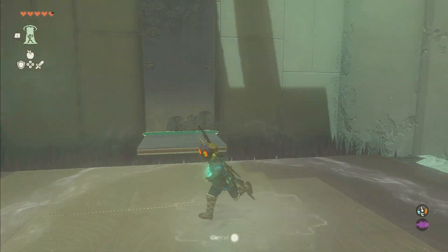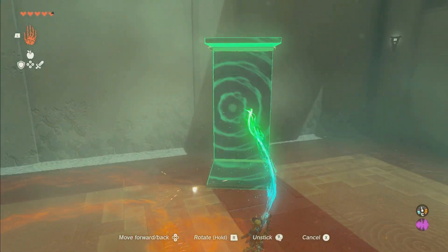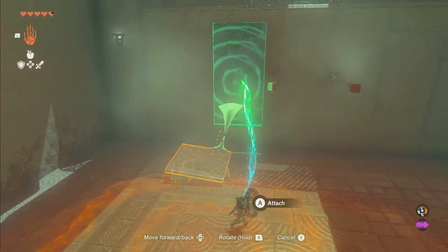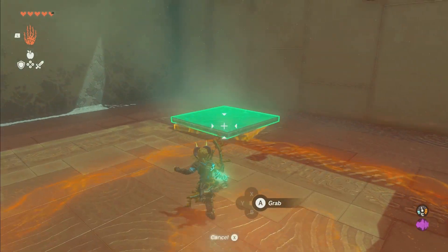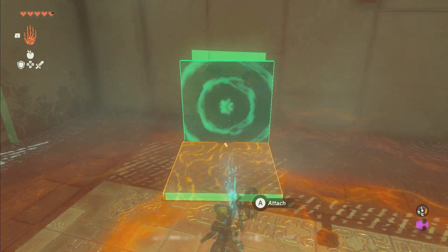Then we're going to go over here and use Ultra Hand again. We're going to grab this, bring it over here, and shake the big piece loose. Then we're going to rotate it sideways, flip it like that, rotate it back, flip it again, and put it over like this. Then we're going to take this and make a wedge shape like this.